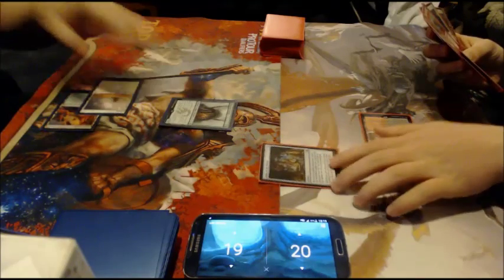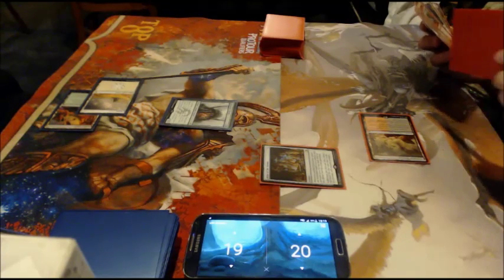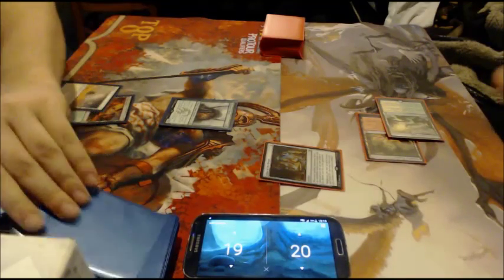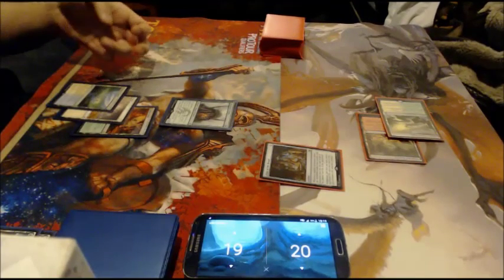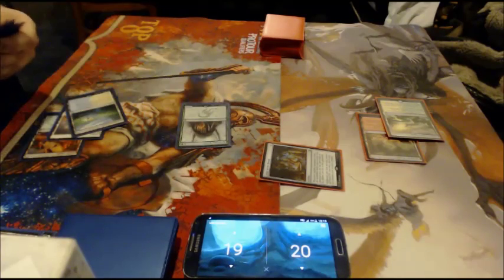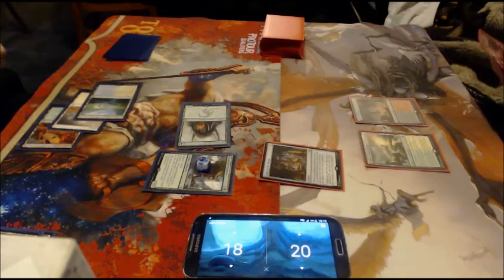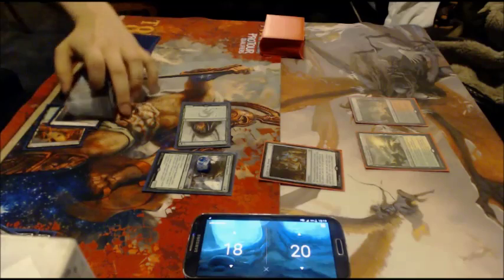My hope was to draw into Abzan Charm, cause Mardu Charm doesn't really kill the Wanderer. Tapped Green-White dual, mill him for 1, passing the turn back. You can't quite see the graveyard, but we would see all the action going on. Flooded Strand — cracking that, getting the fetch on. He gets Green and Red from Mystic and the dual, and Island from the Strand. The Wanderer entered with 4 counters, so it's a 6/6 Trample Vigilance — and that is really threatening for me.